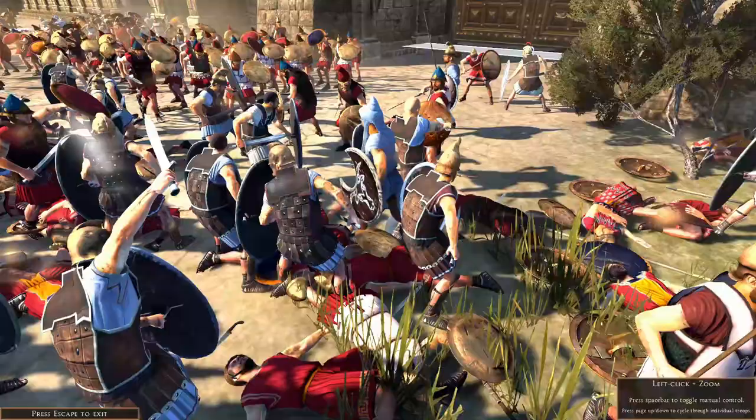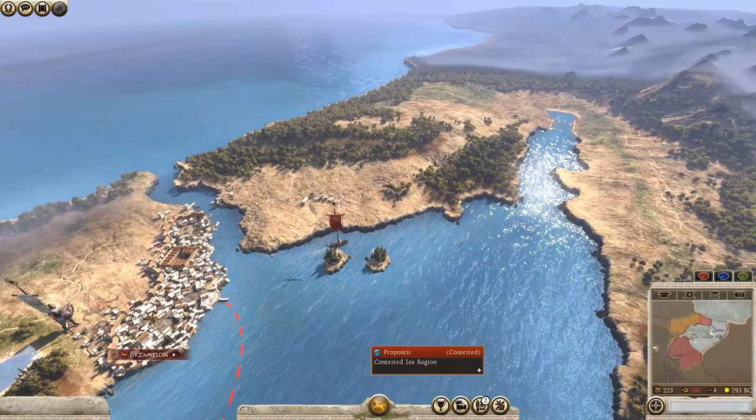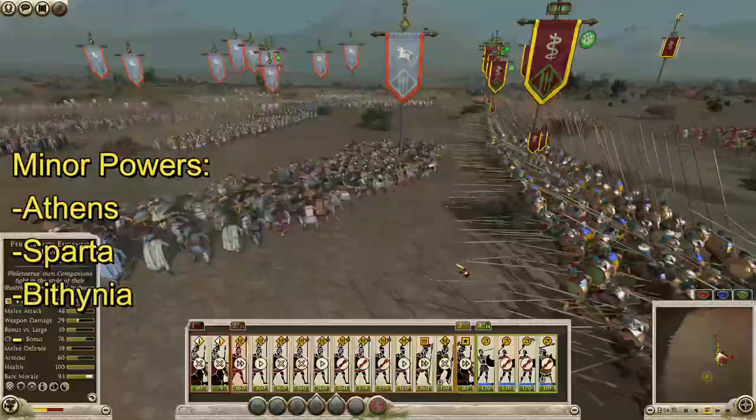The campaign begins in 294 BCE, just as Demetrius ascends to the throne of Makedon, but he is far from the only player in this Greek game of thrones. Lysimachus, Ptolemy, and Pyrrhus are the other main playable contenders. By the way, yes, that's THE Pyrrhus — the one who famously would go on to smash his face against Rome's infinitely respawning legions 15 years later.